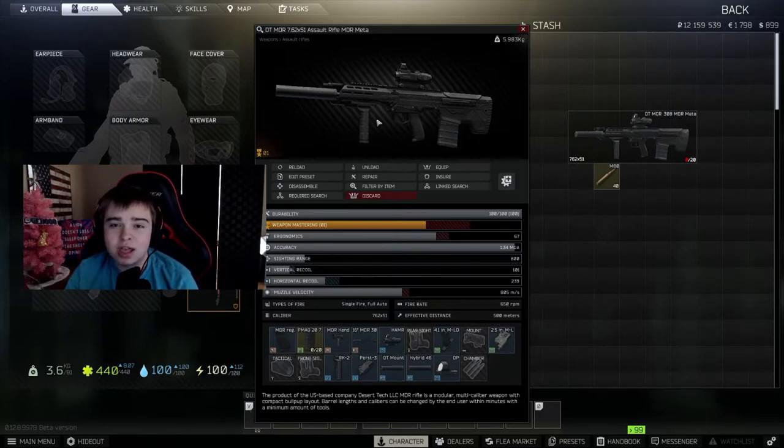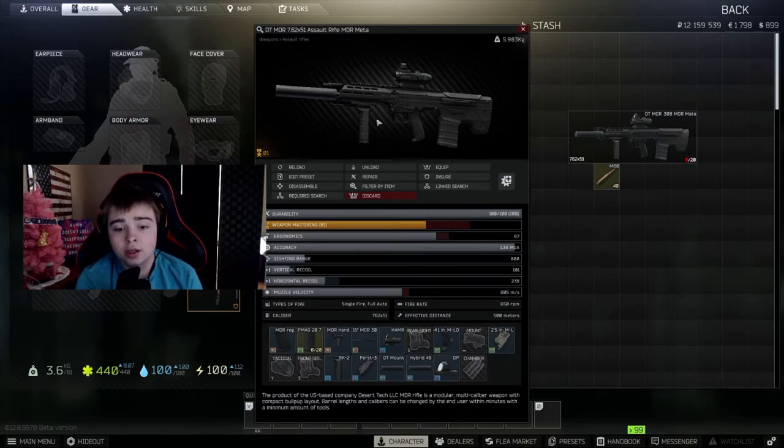Full auto with this gun is viable — is it as useful as the SA-58? I don't know, but it is usable. The recoil doesn't kick as much as the SA-58. However, the SA-58 can go up to 50 rounds, while the MDR can only go to 20, so keep track of your ammo.